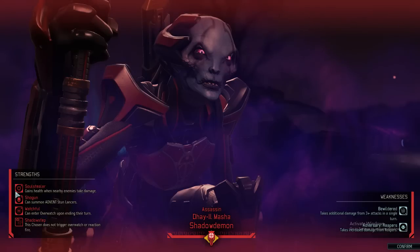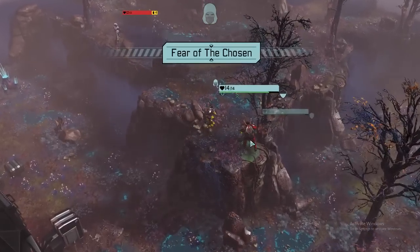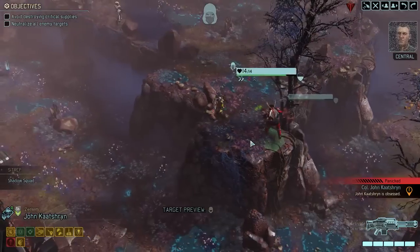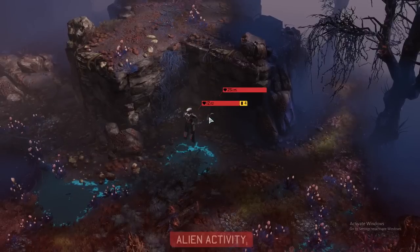Taking a look at her abilities: she gains health when anyone nearby takes damage. Combined with the stun launcher topic, it's actually a problem because she gets a lot of health back when the stun monsters take damage. She enters overwatch, which is not a problem for us, but she can't be hit by overwatch — which is a problem. Bewildering attack means three or more attacks will deal a lot of damage to her. We don't have a Reaper. That's an elite Spectre, by the way, with 25 hit points.